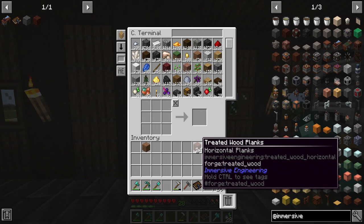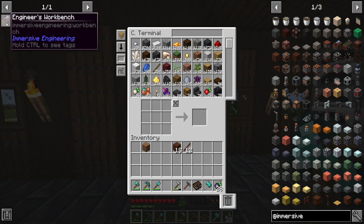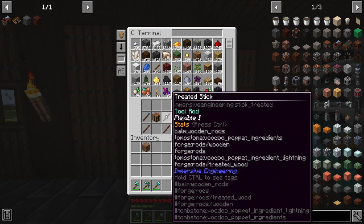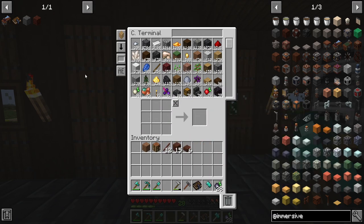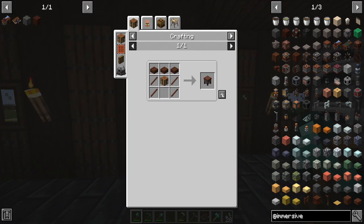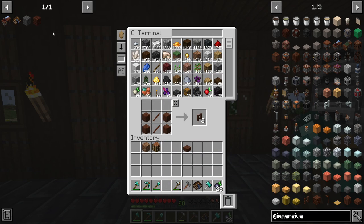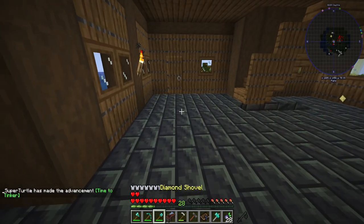Now that we have the treated wood, we're going to go ahead and make a few sticks with it. This is pretty valuable right now, so we've got to be careful. Then engineer's workbench. So that means we've got to do one of these guys — engineer's crafting table. And then engineer's workbench. I didn't make that properly. There we go. So we have the treated wood fence. Perfect. Engineer's work table.